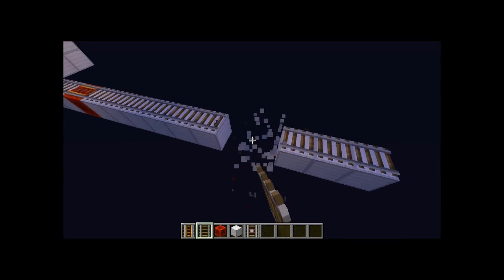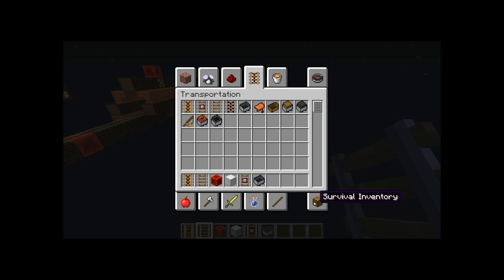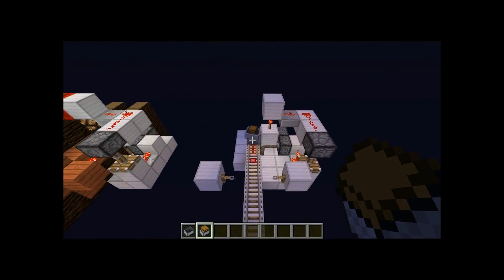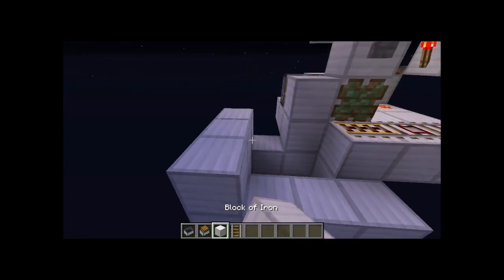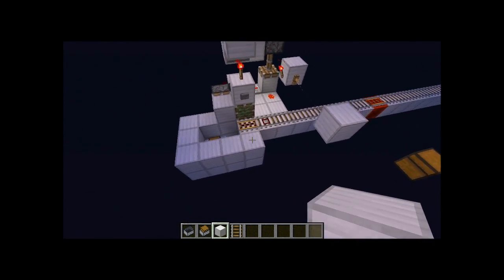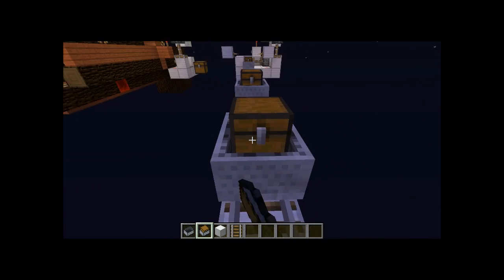That's basically it. So if we test this out, we can grab ourselves a minecart and a minecart chest and send the minecart chest across. There are actually two things missing - put two rails down there and make sure the pit is actually two deep so that the cart does actually fall in. Just put a nice little surrounding on just in case so it doesn't go up. There's the chest minecart, and you'll see that we can put as many as we want in there.